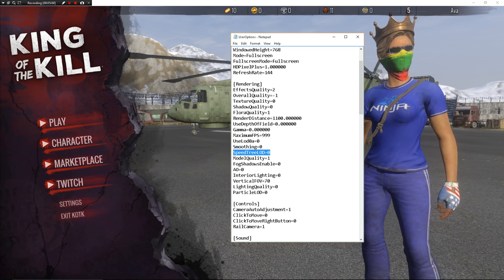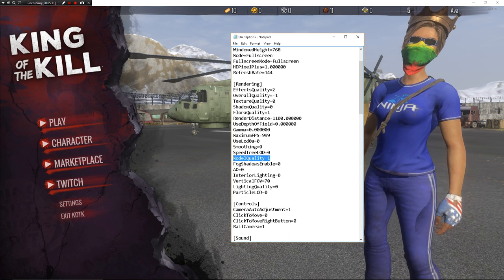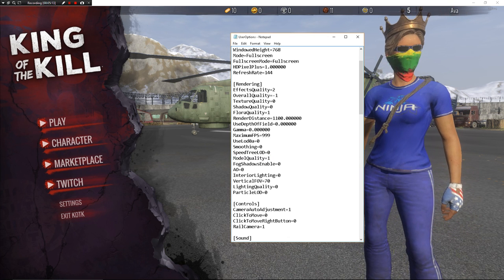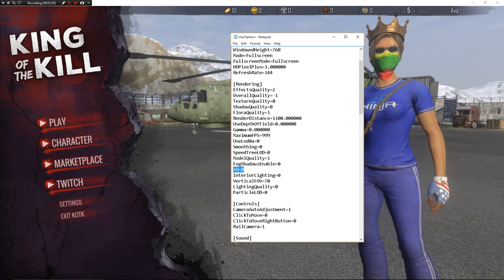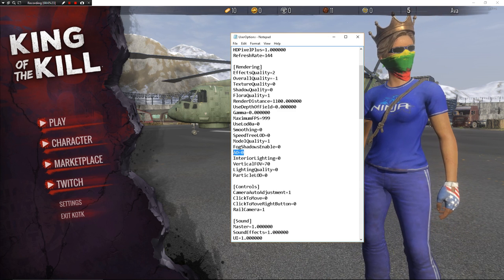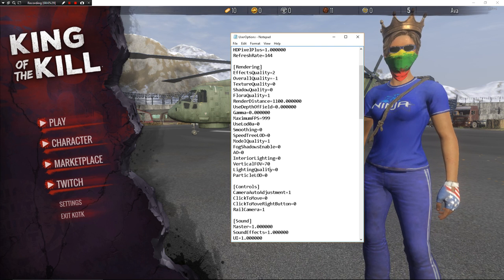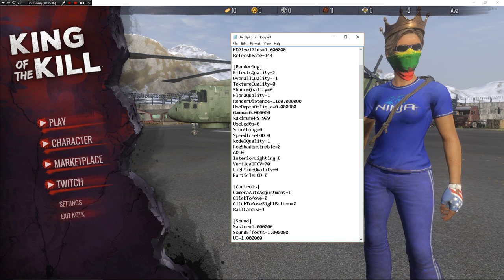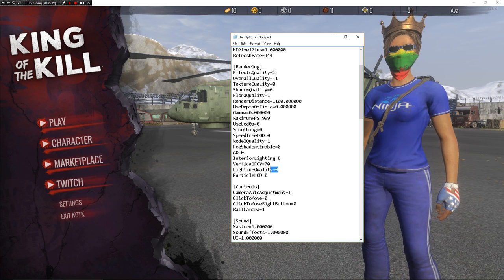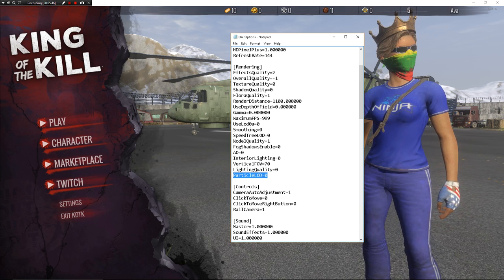Speed Tree LOD is new — I'm not sure what it does, so just leave it on 0. Model quality should be on 1, which is the lowest; you can raise it if you want better-looking models. Fog should be off. Ambient Occlusion should be off — it's just a lighting effect. Interior Lighting is new; I turn that off as well since it probably just makes it harder to see inside buildings. Vertical Fog is on 70 — you can bump it up to 74 now, but I'm comfortable with 70 from the old H1. Lighting quality should be on 0, and Particle LOD is 0 as well.